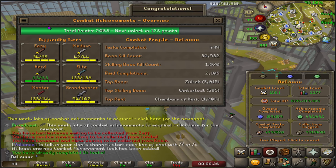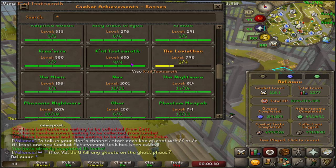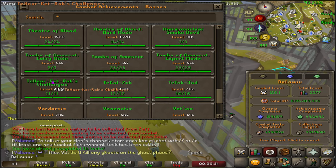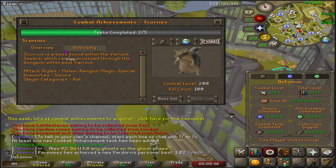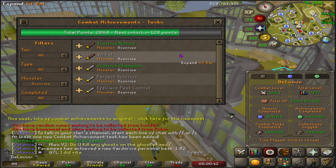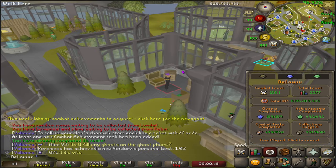The new rat boss, DT2 plus common achievements came out today, which means we have lost our Zuck helmet. Looks like they added 41 total tasks — it's kind of a lot. I'm probably just gonna start with these rat tasks, get them out of the way, because I'm sure the other ones will take me quite some time.